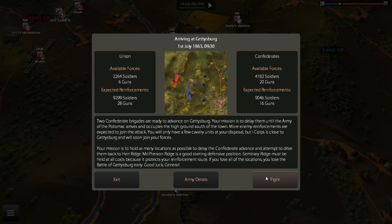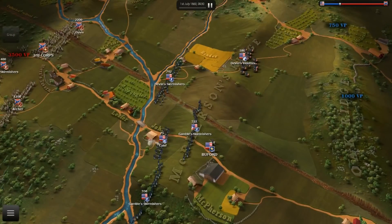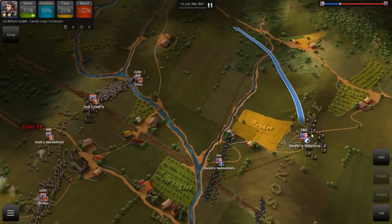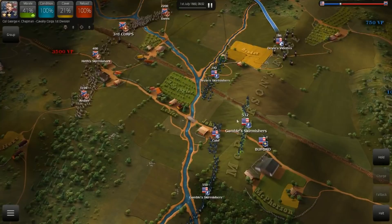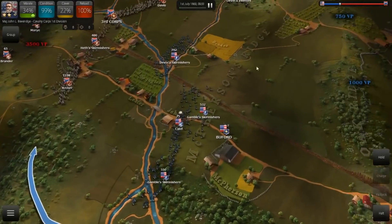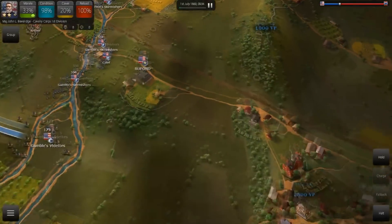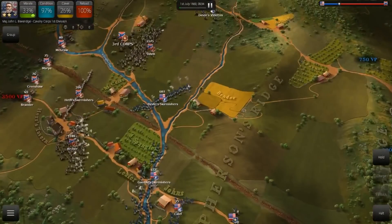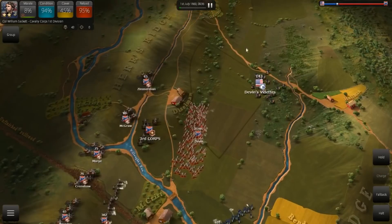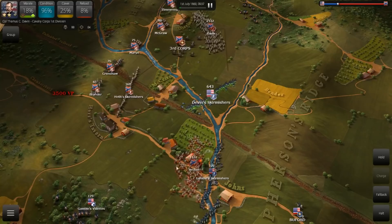We've got troops on McPherson's Ridge — Skirmishers deployed. There are two Confederate brigades moving up. I'm actually going to swing Devin's Vedettes around to make sure the enemy doesn't flank us. I'm going to have Devin's Skirmishers advance on them. Archer's Brigade is going to be engaged by both Gamble Skirmish units. The Vedettes will swing around to the left — that's how I'm deploying my forces. We need to hold this ridge line by end of day: Oak Ridge, Oak Hill, and Seminary Ridge. We have no objectives in and around McPherson's Ridge, but it gives us the opportunity to delay the Confederates. Devin's Skirmishers are firing into Davis's flank but also getting hit by Heath's Skirmishers.